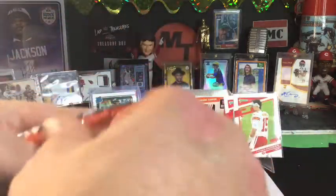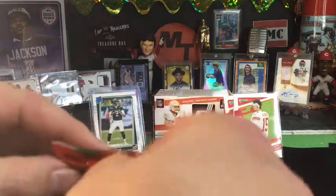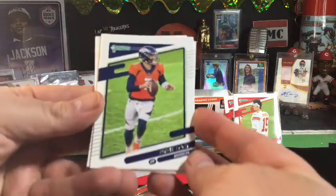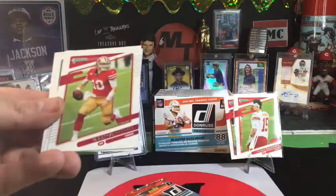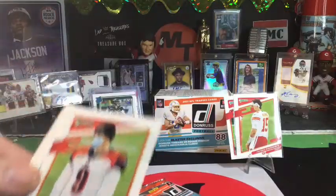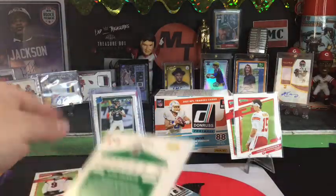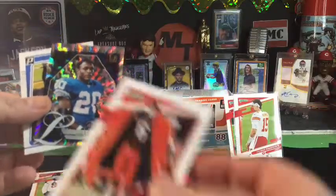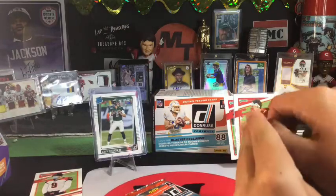Alright, I'm gonna go first — here we go. There's a lot of air in this pack so maybe that means something. Drew Lock, Jimmy G, Donald. How's the color? Burrow mask edition. James Connor, biker Barry Sanders — I like that card a lot, legend series. And then Larry Roundtree is my rated rookie. I like the Barry.